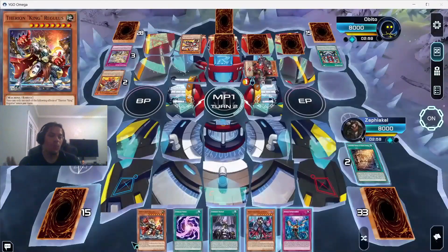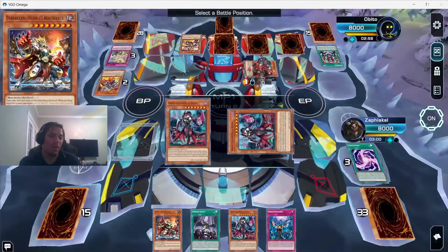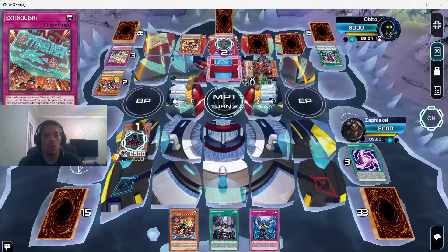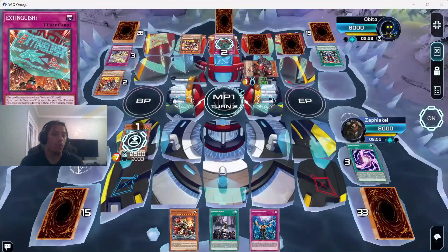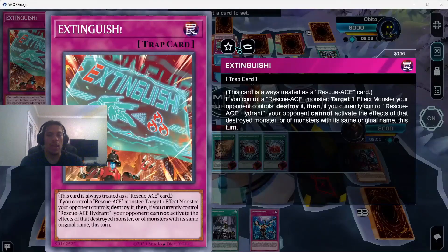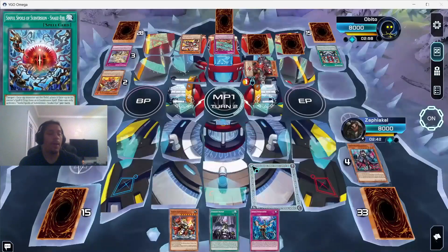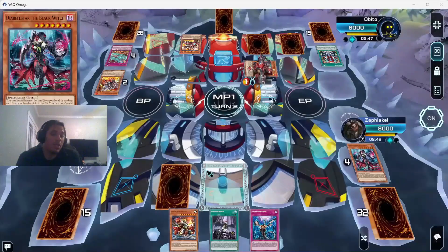We get to search, and he destroys our Diabelstar instead of negating it — which picks the card we're getting for us, since we just get another Wanted. I double-checked what Contained does — it negates and destroys. We also draw Snake Eye from the effect. I set all my cards, not realizing Wanted can be activated the same turn you play it — so we could have drawn first. Considering what we draw I was kind of mad about that timing mistake.